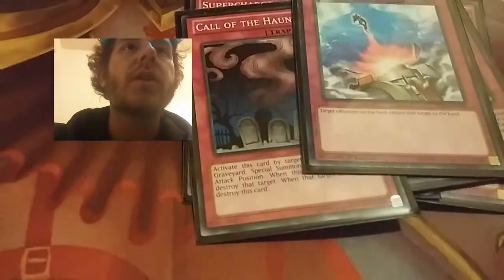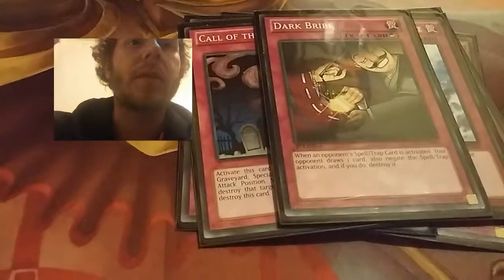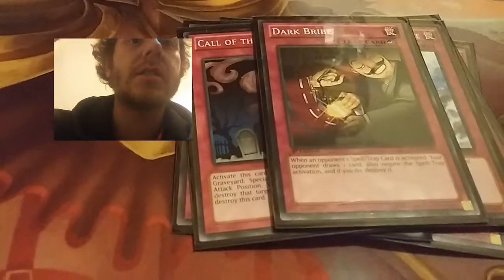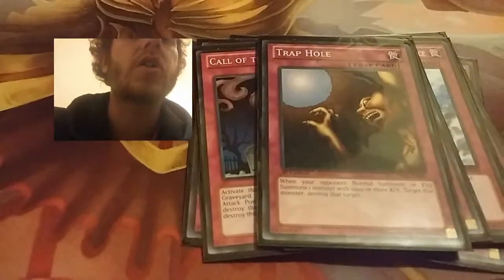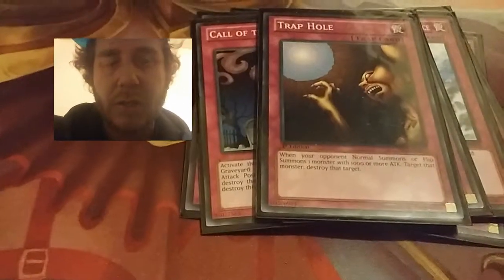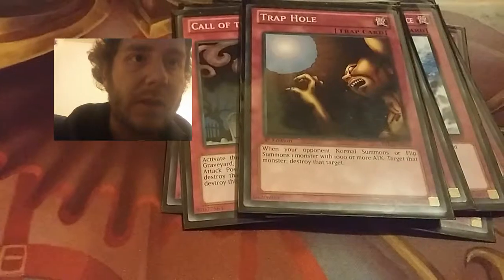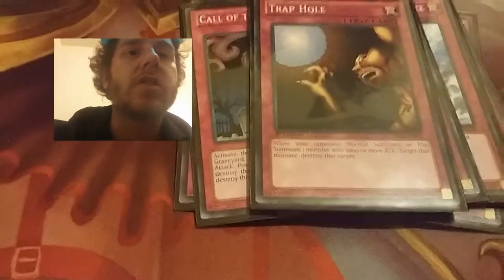I have one Compulsory Evacuation Device, which sends a monster back to the hand. And one Dark Bribe, which negates the activation of a spell or trap card and then my opponent gets a draw card. And one Trap Hole — pretty self-explanatory — anything with a thousand or more attack you can basically destroy.